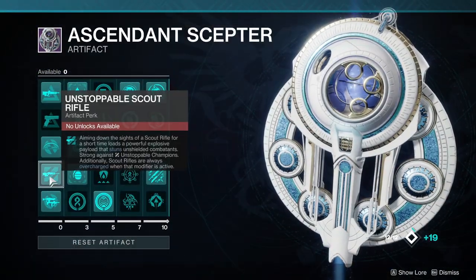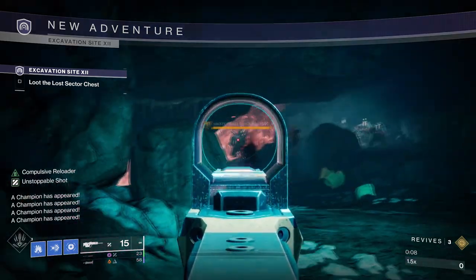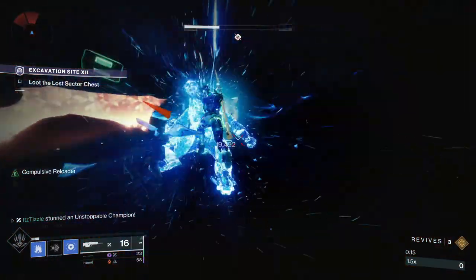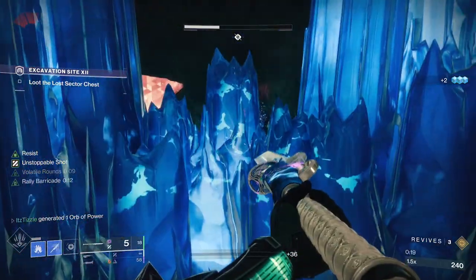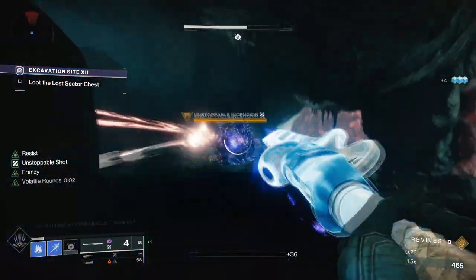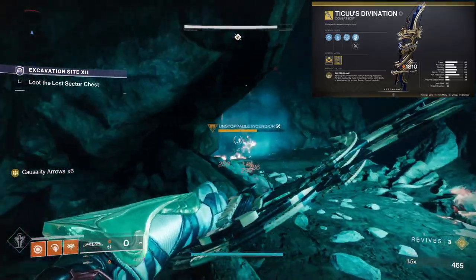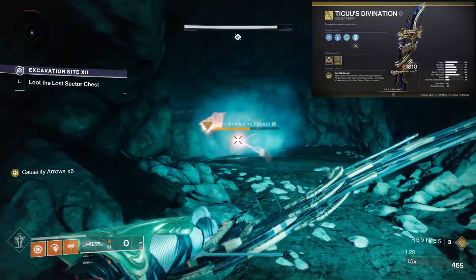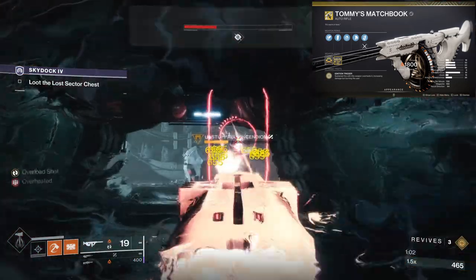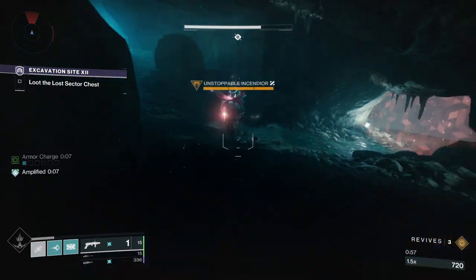Speaking of artifact mods, every season we get an artifact with champion stunning mods. This season they are Medieval Champion and Unstoppable Scout. On a primary, you just have to aim down sights for a couple seconds and then shoot the Unstoppable with an Unstoppable shot. This season we have Unstoppable Glaive via the Medieval Champion mod — on special weapons it is usually just an instant stun. Let's take a look at things you think might work but in my testing they do not. First up is Tiku's Divination — it cannot cause ignitions to stun a champ. Neither can Hierarchy of Needs or Tommy's Matchbook. A lot of people thought blinding grenade launchers would be hugely meta, but Bungie changed blinding grenades to disorienting grenades — and as you can see in my testing, they do not stun.